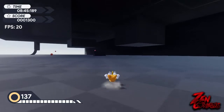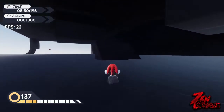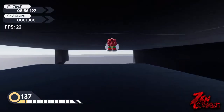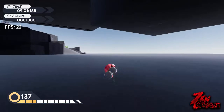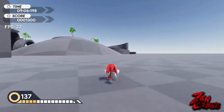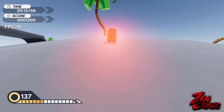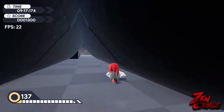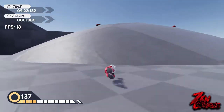Now we're switching to our next character — Knuckles the Echidna. He's here and his traditional gliding technique is intact. He also has his spin technique which he can use in the air and on the ground. He doesn't seem to have a personal speed boost, but he has his traditional spin dash like every other Sonic character.